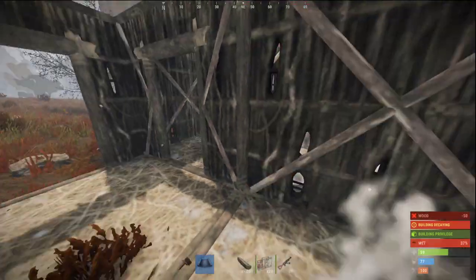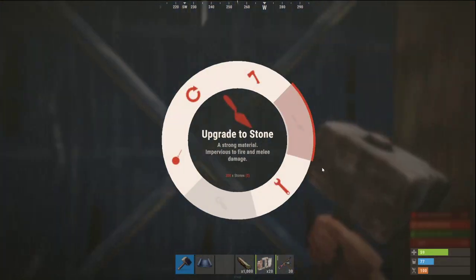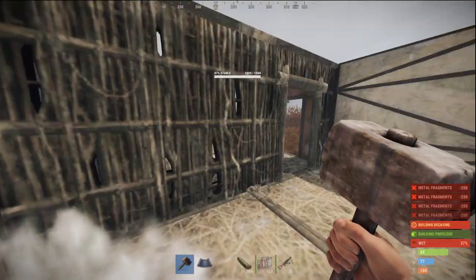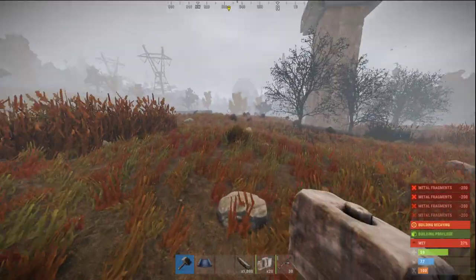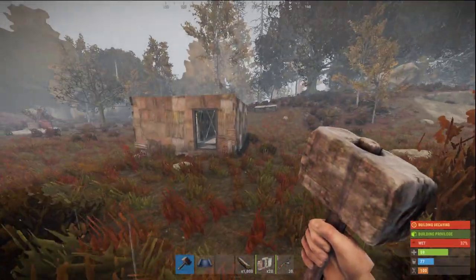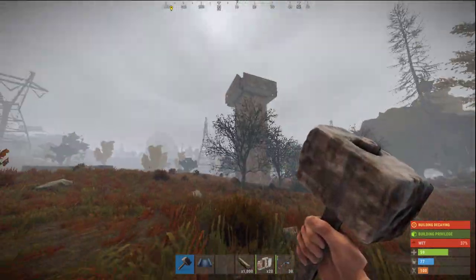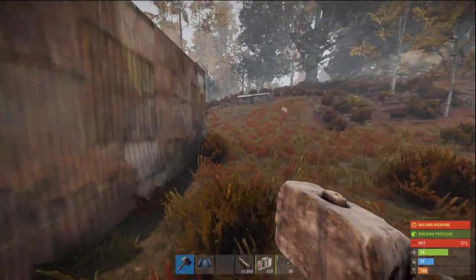We need another wall here and we can start upgrading the outside walls to sheet metal. Why sheet metal? There are two reasons. First, if the patrol heli comes to your base and shoots at it, it can destroy stone, so we need sheet metal. He won't shoot that low at the base, but if your heli tower gets raided, players can shoot at your base. So I protect the lower piece of the heli tower too — I don't want to get shot out of my own heli tower.